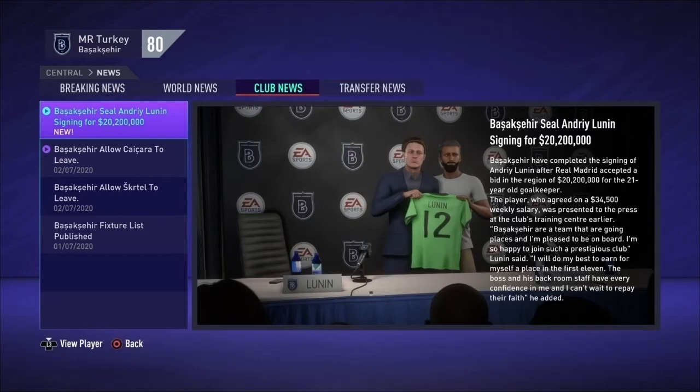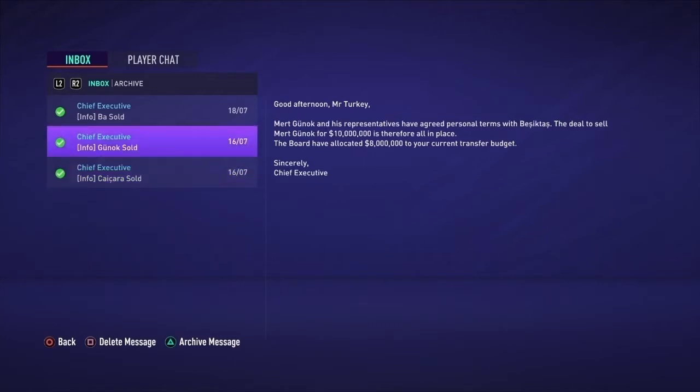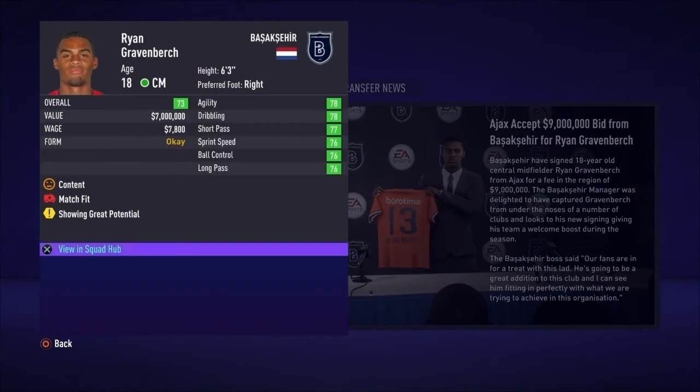We start off this first signing of FIFA 21, getting ourselves the gold contender — young Andre Lunin from Real Madrid for a little over 20 million dollars. Welcome to the club, Andre. A couple of players sold: Junior Kaskara is going to Ajax for 6.7 million, our starting goalkeeper Merrick Gunnuck is going to Besiktas for 10 million, and Demba Ba is going to Bournemouth for 1.15 million. We've also signed young 18-year-old Ryan Gravenberch, the Dutch player from Ajax, for 9 million dollars.